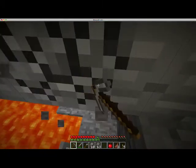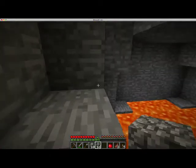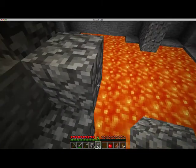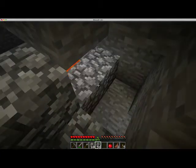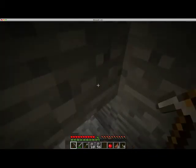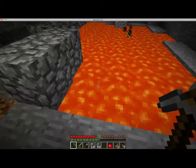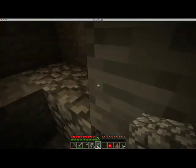I only need one block there. I'm going to make a little bit of a guardrail. I am holding crouch right now so that I don't fall to my death. We made it down. I probably should make an iron pick, because there might be diamonds down here and I'm not exactly equipped to handle that. I'm going to go make an iron pick.